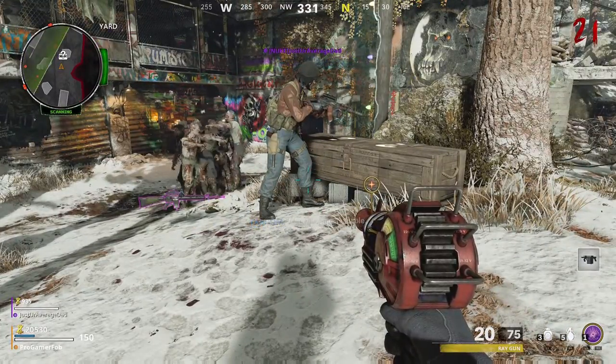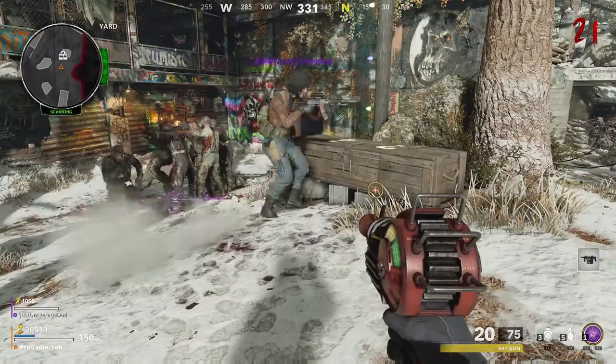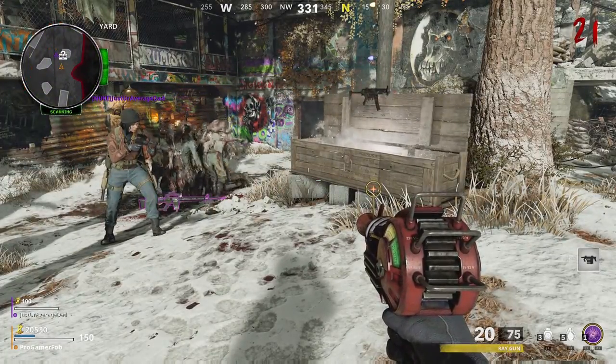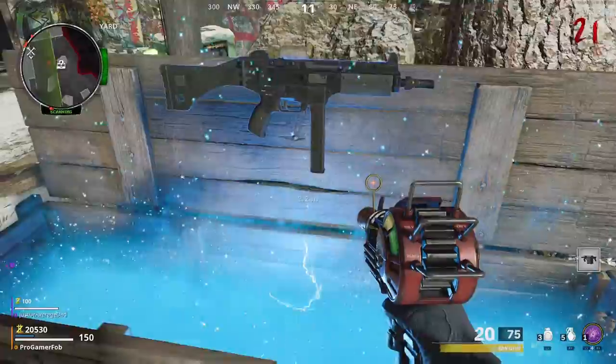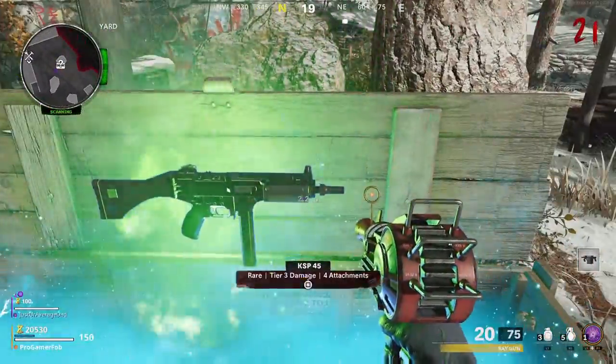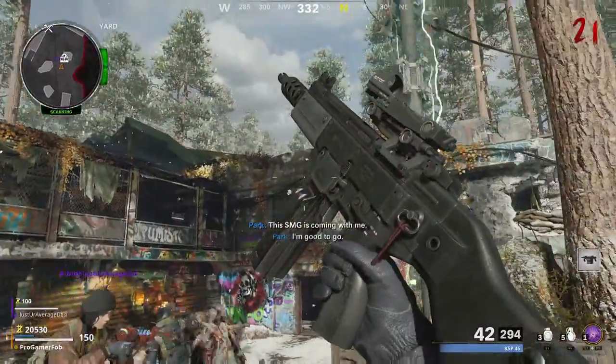It not only works with regular weapons, but you can also do it with specialist weapons like War Machines and everything like that. Now he's getting more points, he's gonna hit the box again, he's gonna get a weapon. I go up to it, I can't pick it up, but when he knifes it, it goes green and I can pick it up. That is how you share box weapons with your friends.